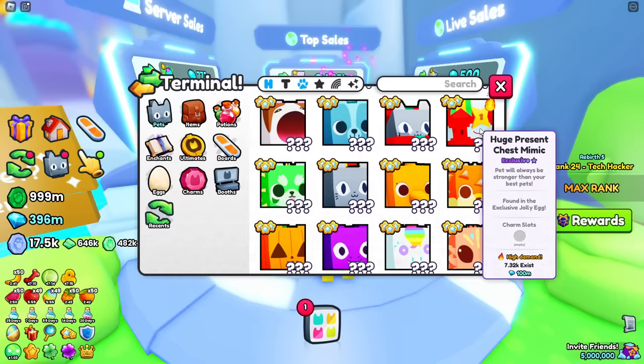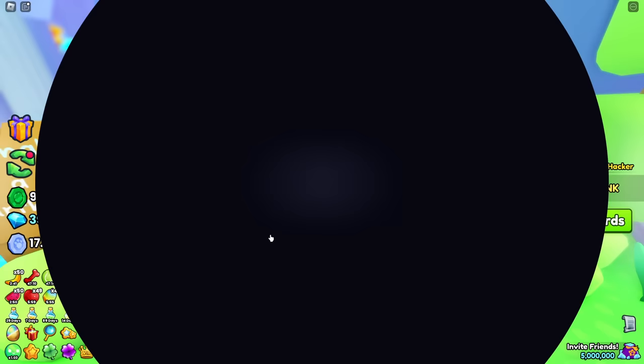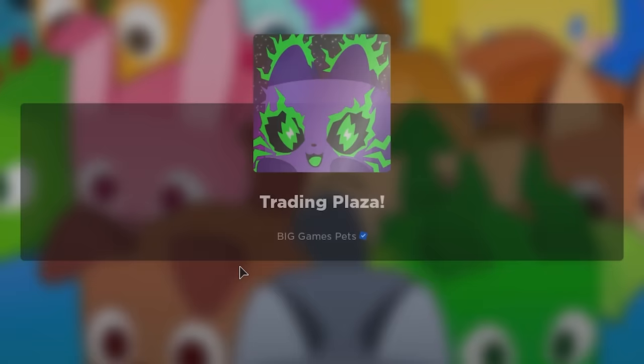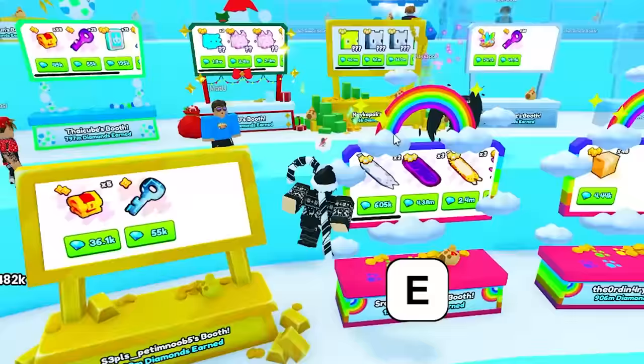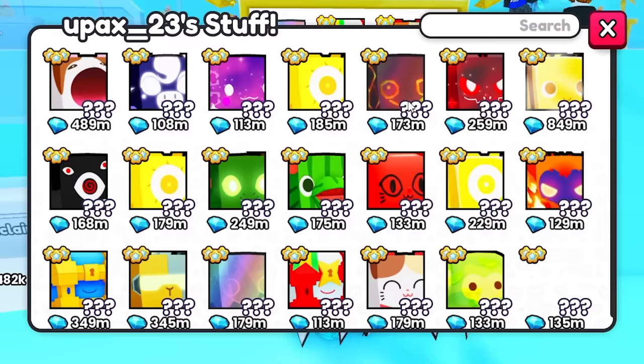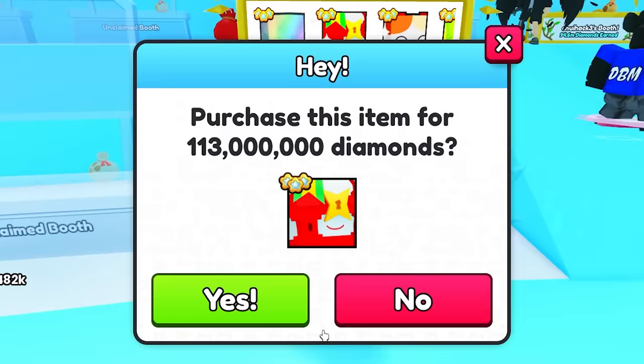A pet that's actually really good right now is the huge present chest mimic — it seems to be going for 100 million RAP and is very high in demand. Let's teleport to it and see if we can find a good deal for around 100 million. I just teleported to the server — I think this guy might own it. It's 113 million — that's listed as a good deal, but I feel like it's still a little overpriced. You know what, we're gonna take this investment.